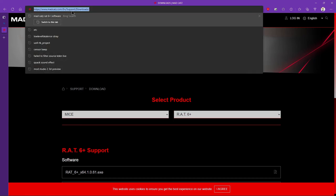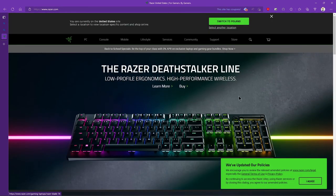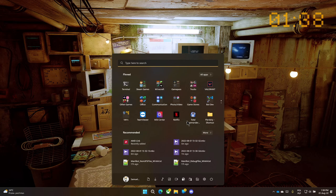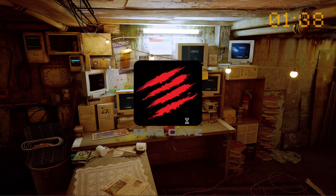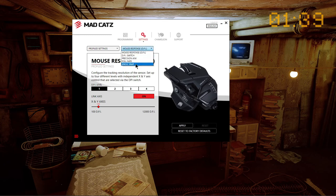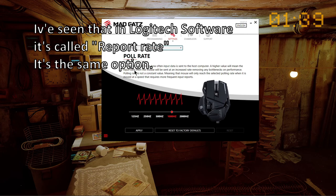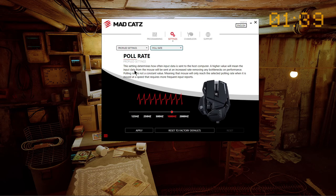If you have a Razer mouse, just go to Razer and check for the software there. Once you have the software open, what you will want to do is find an option called poll rate. Go to the settings of your mouse — in my case it's here — and find this option called poll rate.